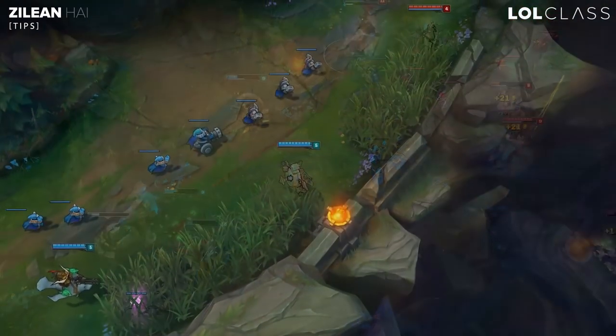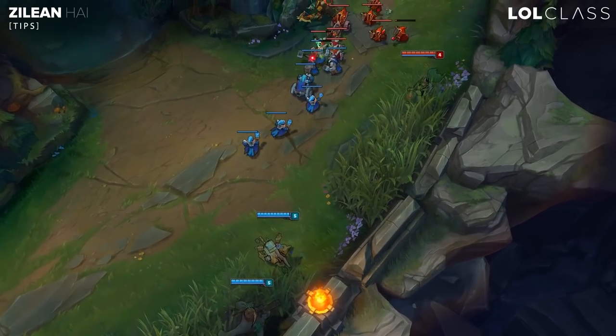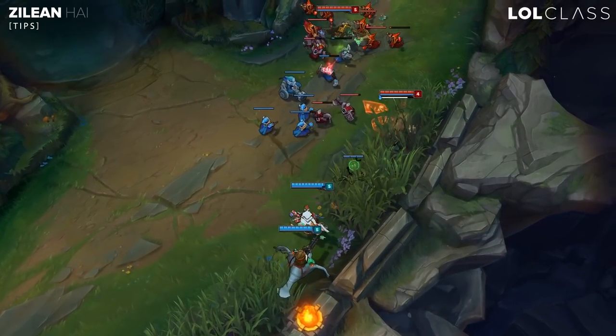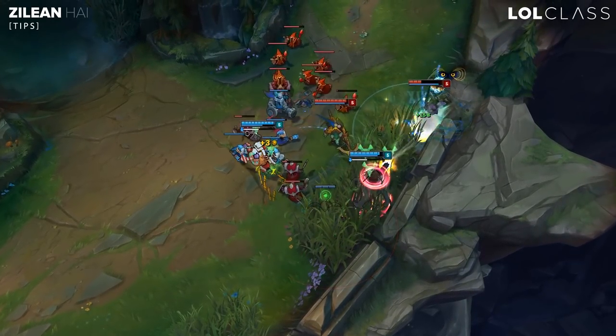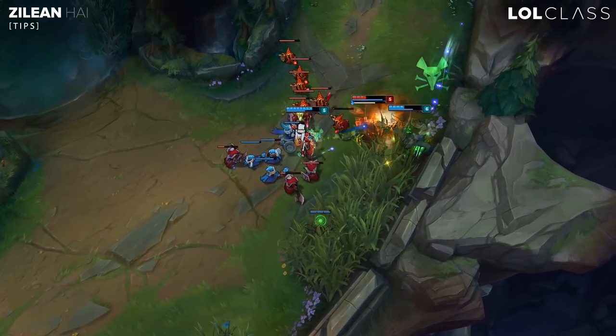So be careful about that. A cool tip on Zilean — it's a really obvious one, but a lot of Zileans are too focused on speeding up their teammates. And if you slow down the enemy, it makes it very easy for you to land a double bomb on them. So instead of trying to speed yourself to run around quickly, just slow them and double bomb them, and it makes things a lot easier that way.